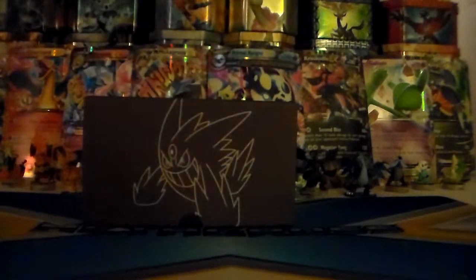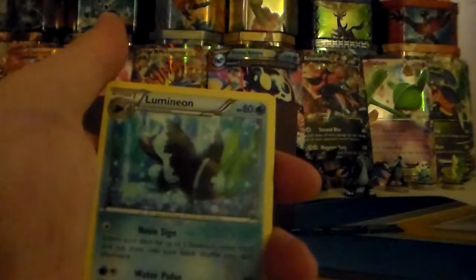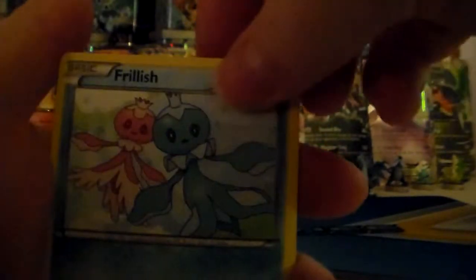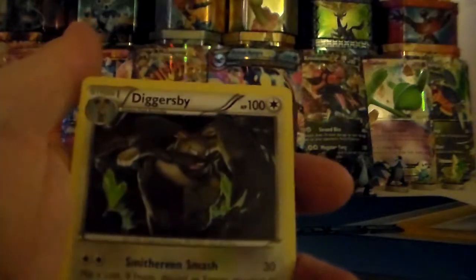Seven more packs, hoping for some good ones. Got Tinio, Robo Substitute, Team Flare, Luminon, Bonobie, Zubat, Skarmoring, Ghoulpin, Flourish, a Slandalore reverse holographic which is a rare, and then a Diggersby.